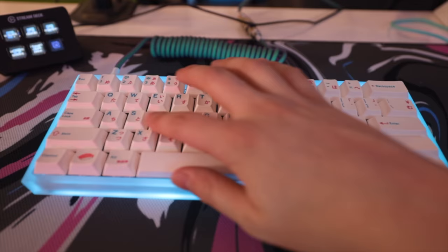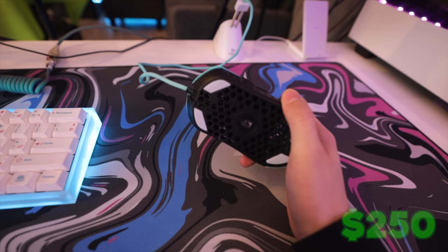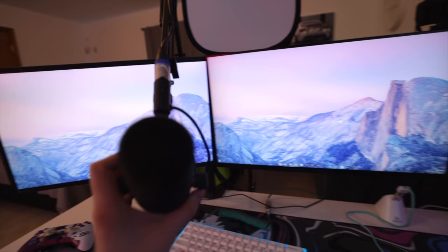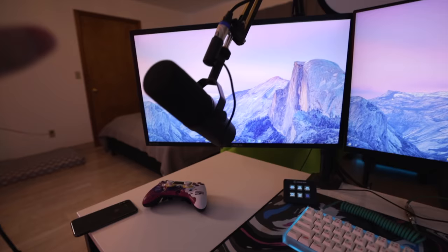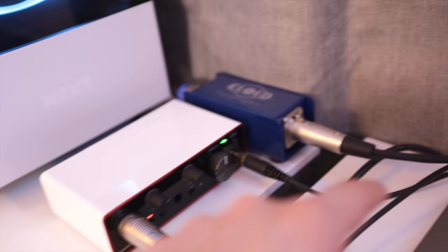The keyboard is really kind of special — this was a custom build from KBD fans, and these keycaps alone were like a hundred dollars. I think this whole keyboard setup here alone was like $300, maybe. When I call something out there will be a little pop at the bottom that tells you how much I paid for it or how much it's worth. To go along with my keyboard, I have a Ninja Air 58, I've been using this for a really long time with hyperglides of course. That is sitting on a The Mousepad Company mousepad, which I really really like. And then we got my microphone right here, which is a Shure SM7B. This is the microphone that they use for podcasts — this is like top-of-the-line professional stuff. It's an XLR mic, not just a USB mic.